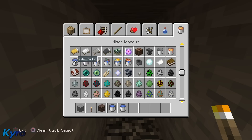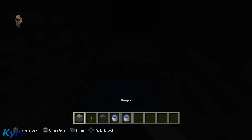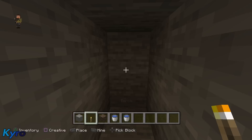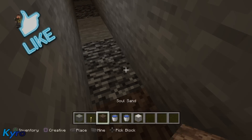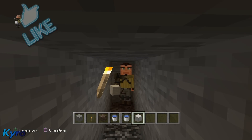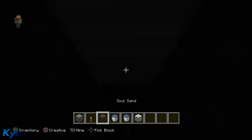Now that we're deep enough, grab one soul sand and two water buckets. I'd also recommend getting a light source. What you want to do is put down one soul sand just like that, and then get a lighter block — probably a block of iron — so you can see. Warning: it's going to turn really dark really quick, so listen carefully. Cover it up and then look at the bottom block.